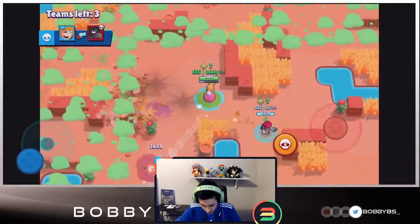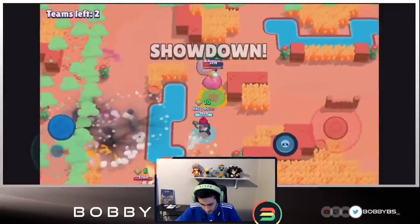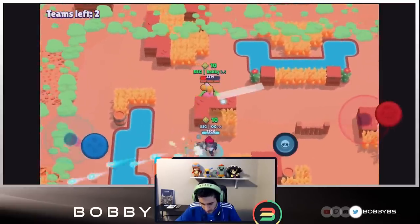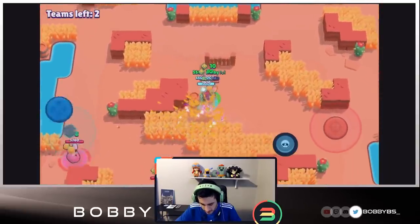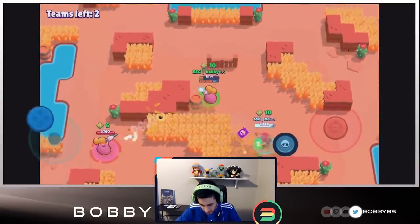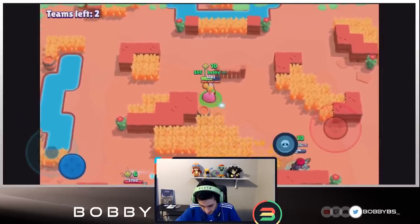We're able to get the Brock, then tap that Piper. Two teams left — we're in a showdown right here. We almost died! Okay that was a little dangerous, but we're back in the middle. It looks like we're going to be shooting backwards — that's a very big showdown skill. You don't really shoot backwards a lot in 3v3, so I'm definitely not very used to it.